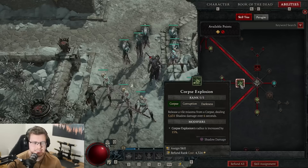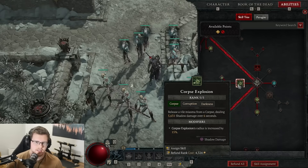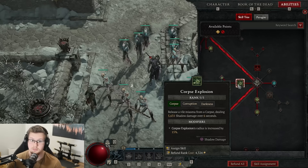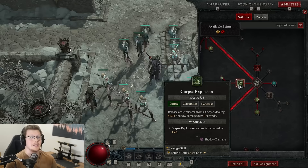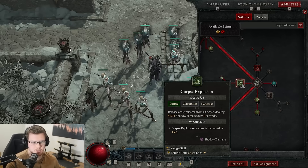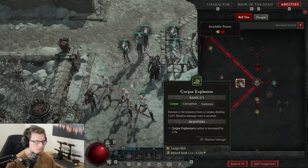As we move down to our second big damage dealer, which is Corpse Explosion — I know what you're thinking, this looks very much like a pre-season build just with minions, but it is not. This build plays completely differently than pre-season and I'm very excited to show you that. We're going to be using Corpse Explosion a lot, but we are not going to actually be casting it, which I'll show you in a second.